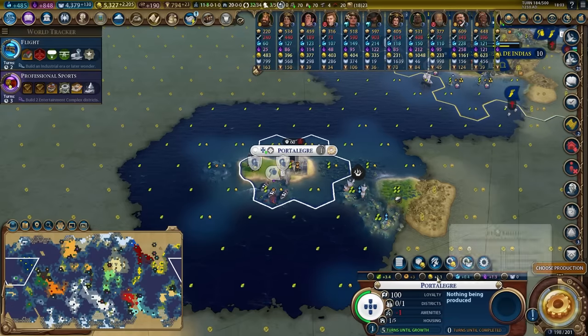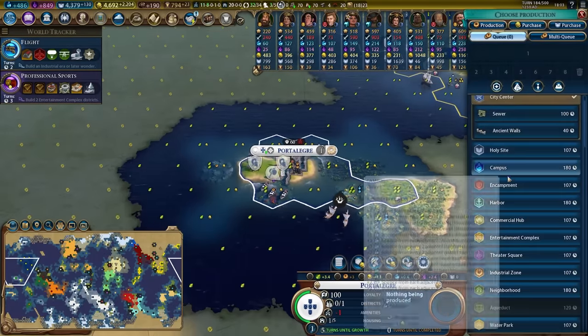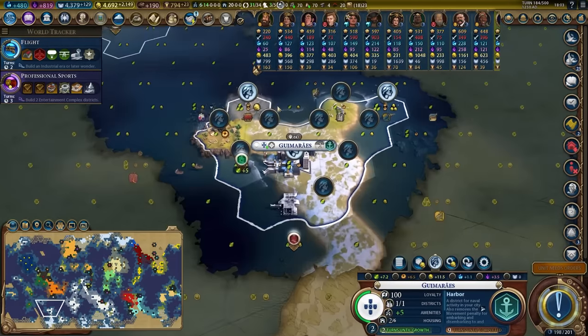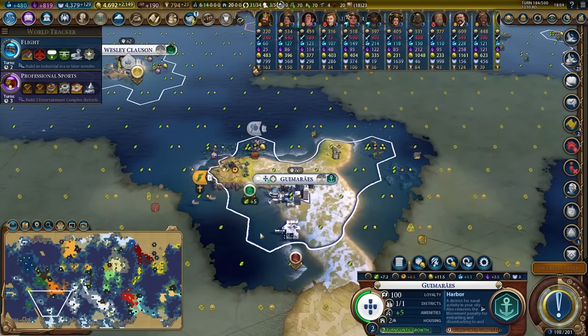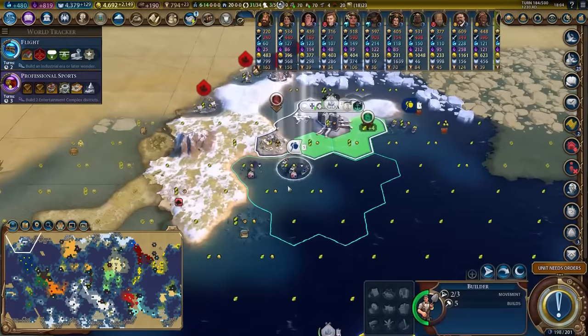In the new city, we are going to purchase the granary and the monument. I'm going to do something a little bit unorthodox — I'm going to buy out to the campus location so I can get that started early. Drop the fishing boats here to get a nice productive tile. Could probably get another fishing boat, and there are a few more fishing boats we can still get in here.